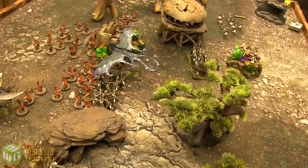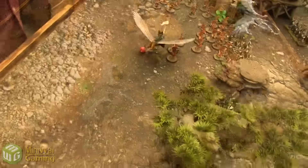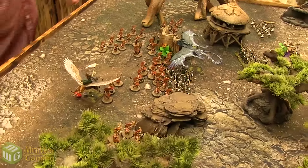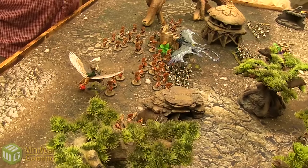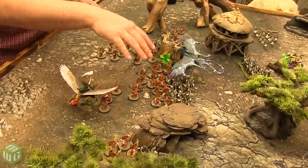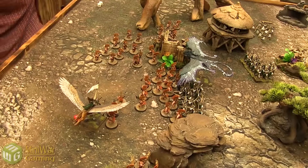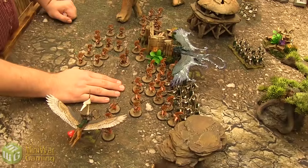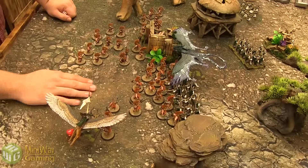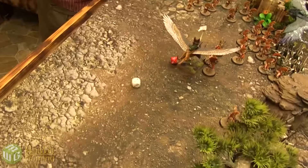End of High Elves Turn 2 — Quirk scores 2 points for holding the meteor. Battleshock: Quirk passes all his. The Volkite Berserkers lost 6 models — base Bravery 7, boosted to 8 with 10+ remaining models, so effectively D6 minus 2 extra flee. Rolls well enough — no additional losses.